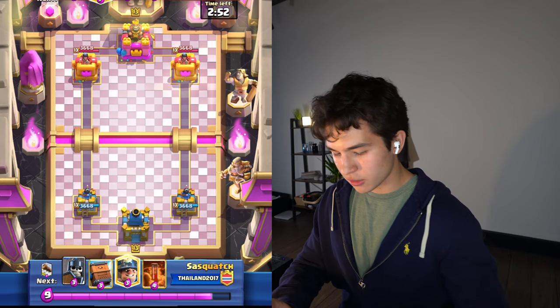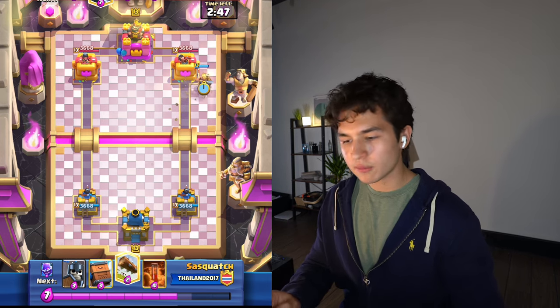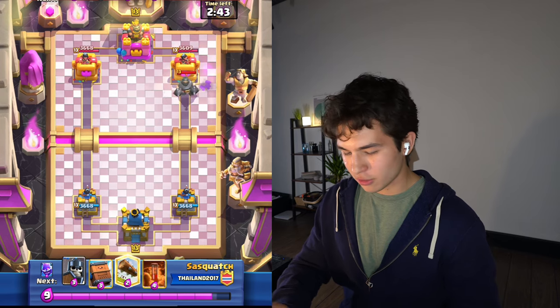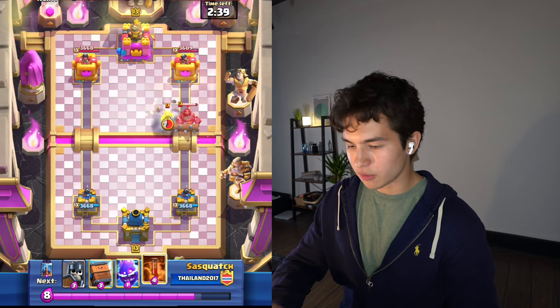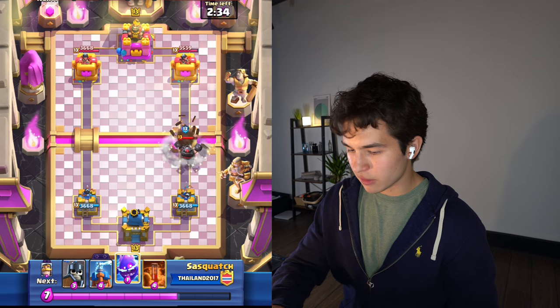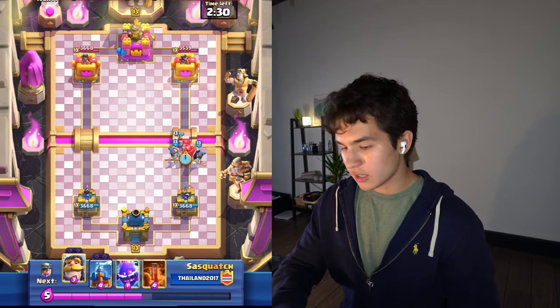What is the goal here? The goal is to just slowly chip their tower over time, and we don't have to constantly be putting pressure on - well, you do, but not nearly as much as the other deck I was playing, which is like the minor bat spear goblins wall breaker kind of deck. That one, you need to constantly be applying pressure because you don't have the ability to defend against big pushes, whereas with this deck, you do.